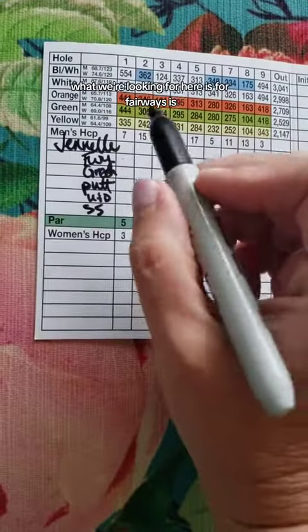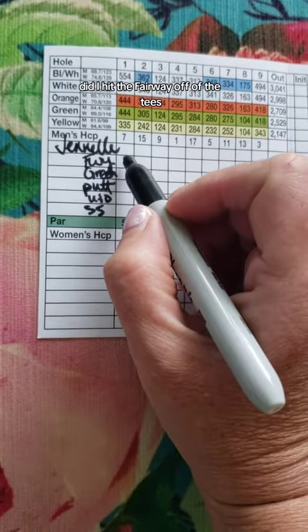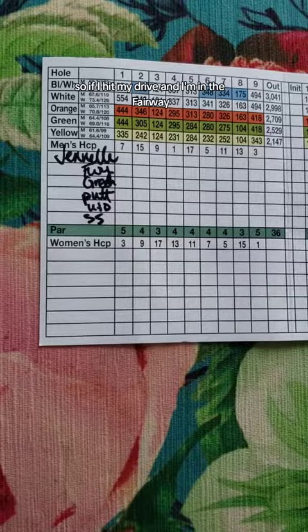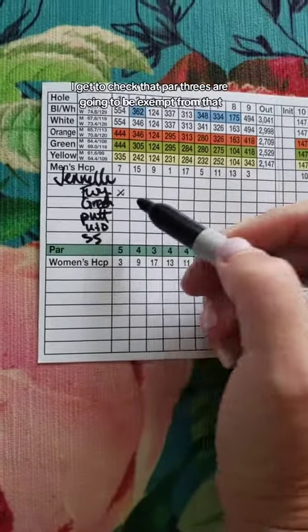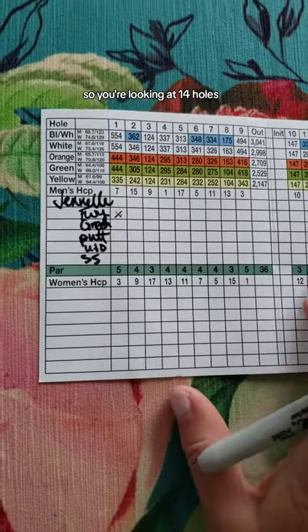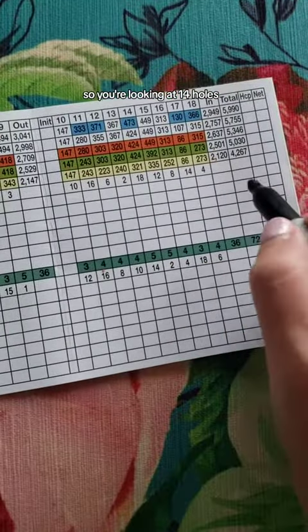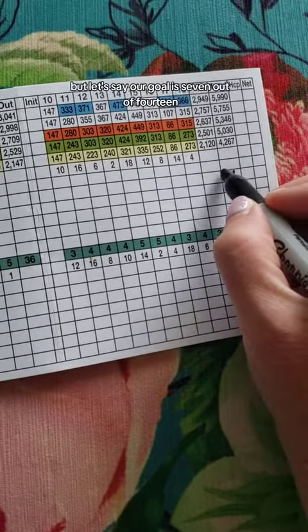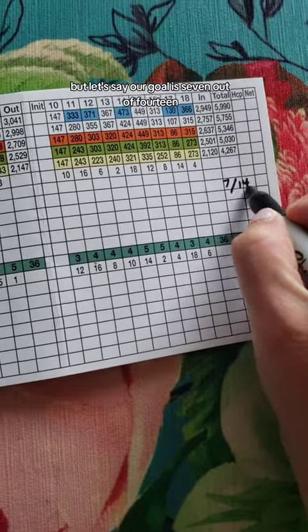For fairways, we're looking at whether you hit the fairway off the tee. If you hit your drive and you're in the fairway, you get to check that. Par threes are exempt from this, so you're looking at 14 holes. Your goal here should be as high as possible, but let's say the goal is seven out of 14.